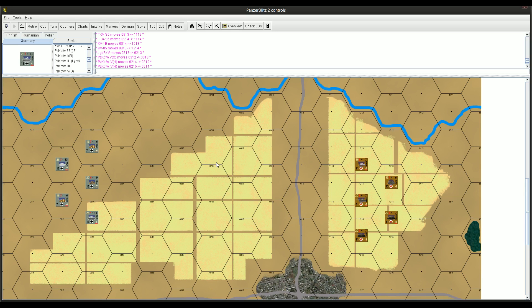Hey, welcome back everyone. What we've got is another Panzer Blitz setup here - this is on the East Front, which is currently in beta testing. You can go to ConsimWorld and do a search for Panzer Blitz East Front and you'll find all the files you need to play. You have to use VASSAL though, so if you're not a big VASSAL fan, take it with a grain of salt.